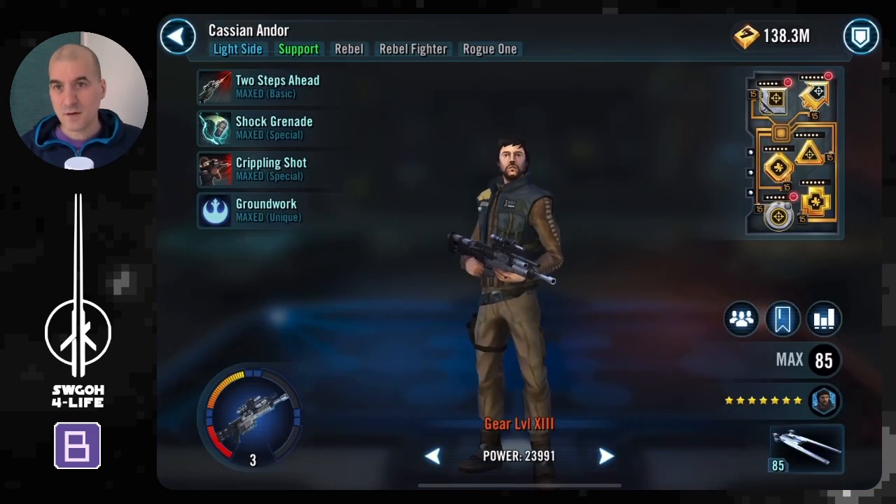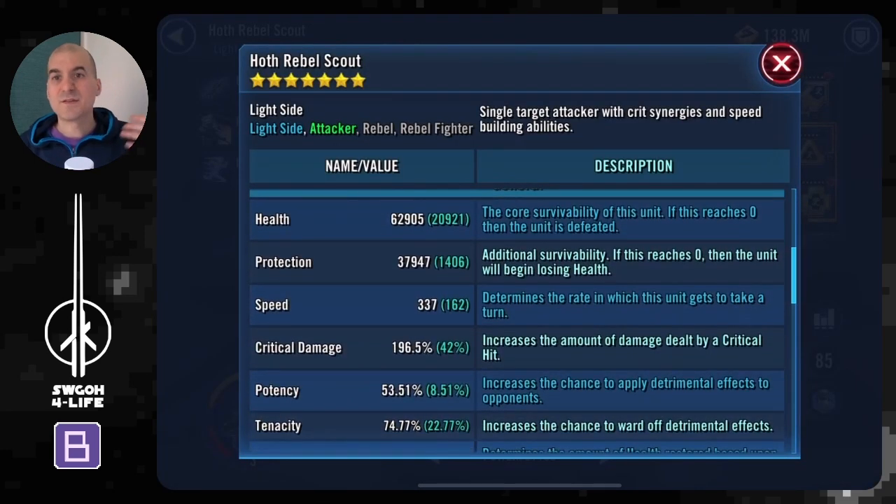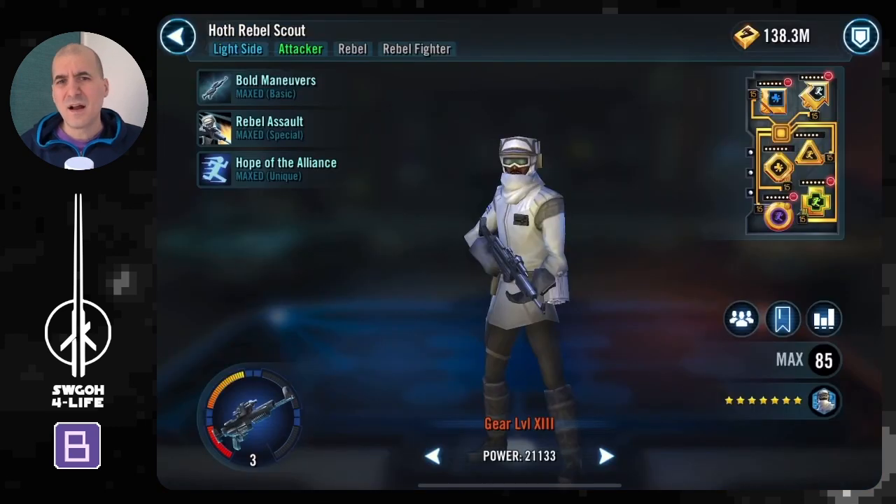Haal of Rebel Scout in combination with Pow provides pretty much unlimited turn meter train. Once you get going, enemies will hardly be taking turns except sniper droids and Droideka gaining bonus turn meter. For mods, just as much speed as you can on Scout. You could also add some potency because his Rebel Soul special can apply stun, which can be a lifesaver versus sniper droids.